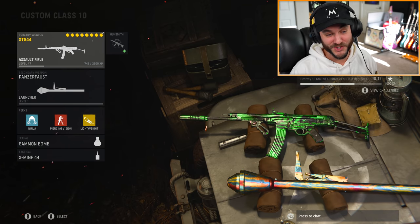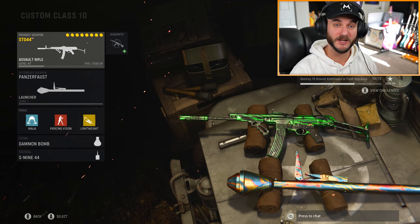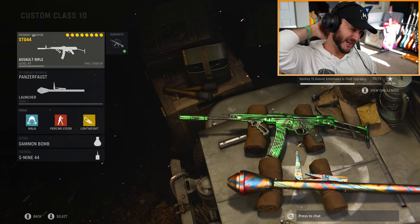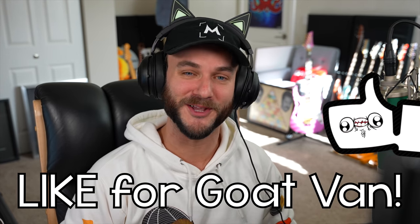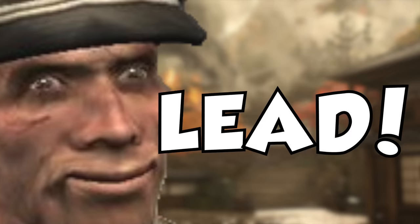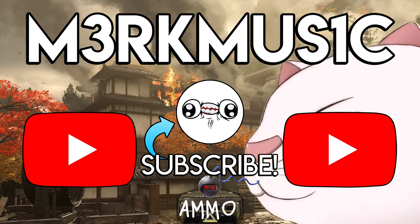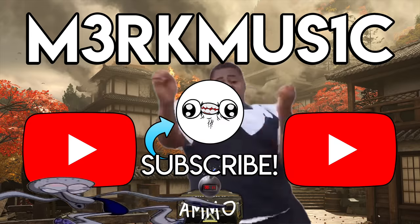Thank you guys very much for watching. I hope you enjoyed watching me unlock atomic camo and dark aether in Vanguard. Hopefully this glitch gets patched soon, as it's not a substitute for actually going for the camos. I'm just going to keep grinding out the STG and go for the bayonet — that thing's going to be fun to use. I really do hope you guys enjoyed this video. If you did and you want to see more COD Vanguard stuff, make sure to drop a like — I'll see you guys next time.